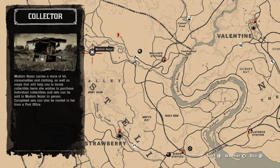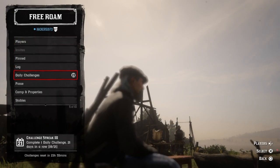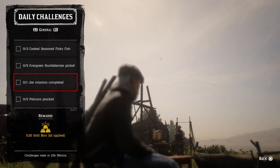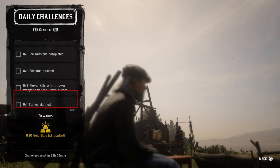Now for the dailies, we have: three cook seasoned flaky fish, five evergreen huckleberries picked, one Joe mission completed, two pelicans plucked, three player kills with throwing weapons, free roam events, one turtle skin, and one visited shop in Valentine.